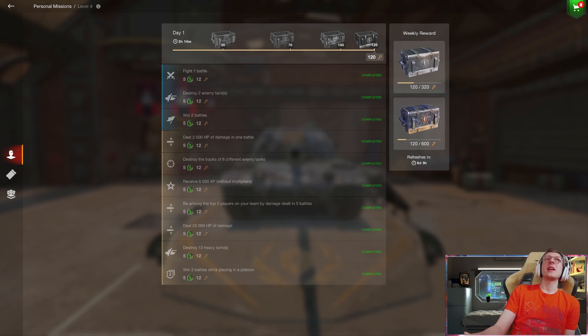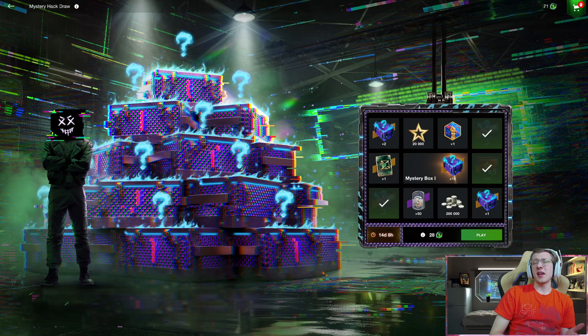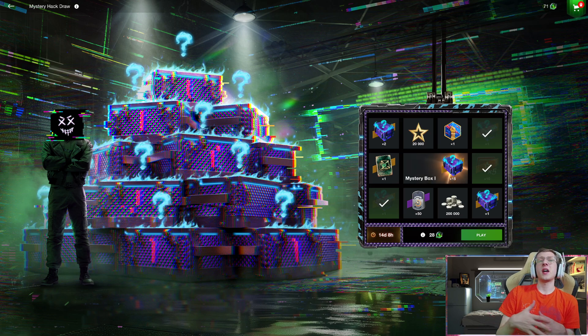If we take a look at our daily missions, you can see you can get 5 tokens for each daily mission, and there are 10 in total. So you can get 50 of these tokens a day. And judging that you have over 15 days to do this event, if you get 50 a day over 10 days, you literally have plenty of time.